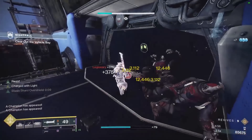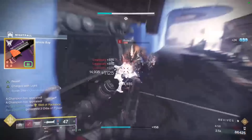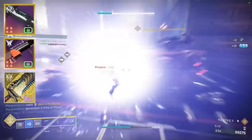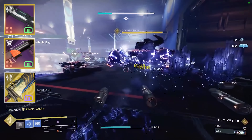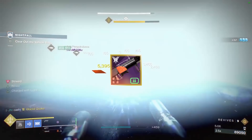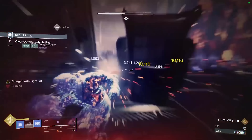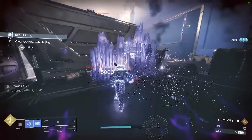Moving on to weapons: for mastering below content, I recommend a Wave Grenade Launcher, a special ammo weapon of your choice, and the Lament. The absolute best Wave GL you can get currently is Forbearance, which drops from the Vow of the Disciple Raid. When using Stronghold, primary weapons typically aren't needed unless it's for anti-champion mods.